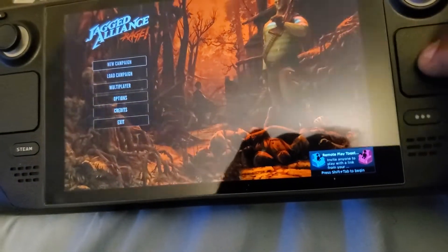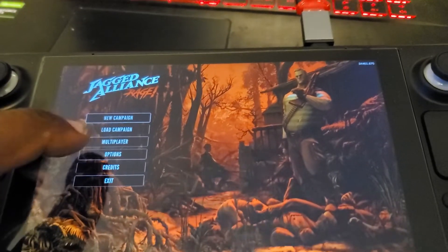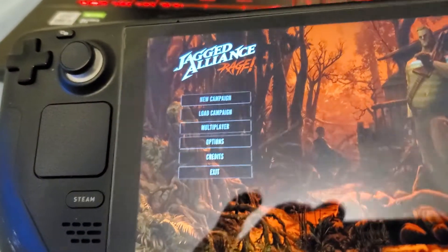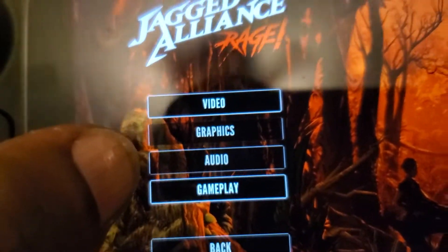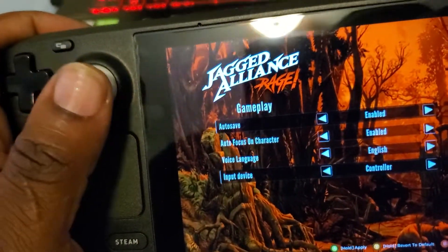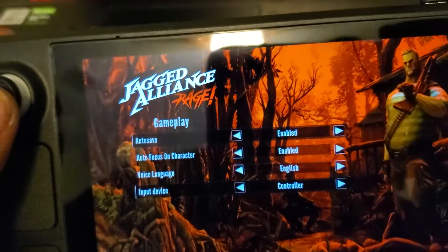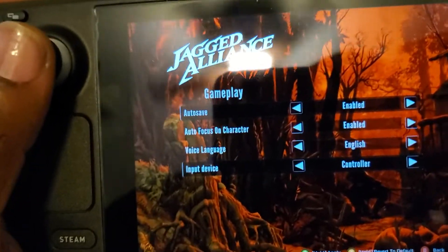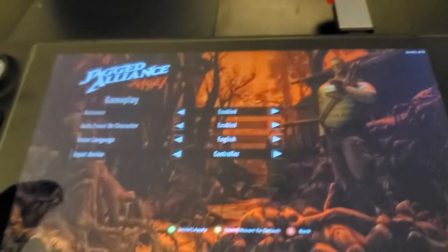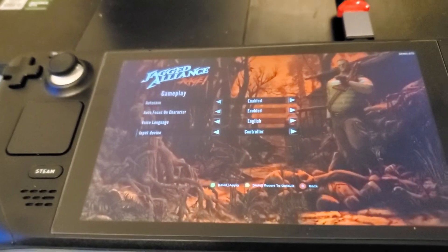Once it's open, you'll want to configure your controls. Go to Options, then Gameplay, and change the Input Device to Controller. That gives you the Xbox controller scheme. You could also plug in a keyboard and mouse, or change the game profile to a keyboard and mouse scheme. I'm currently using the controller and it works okay. So yeah, that's it — this will work for any game that has this issue on Steam. Like and subscribe, guys!